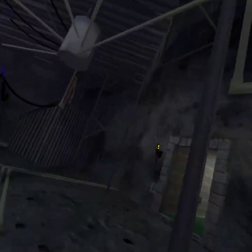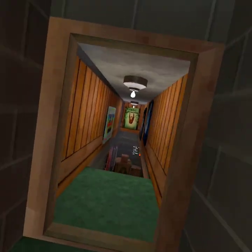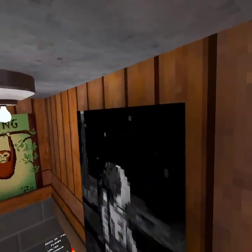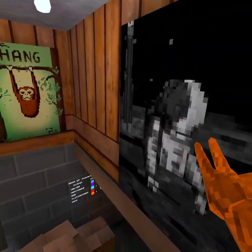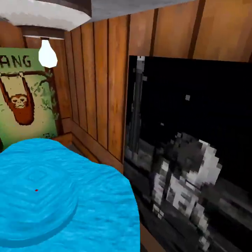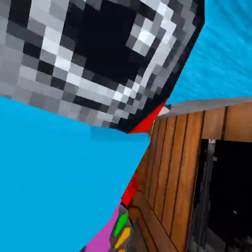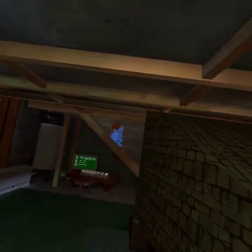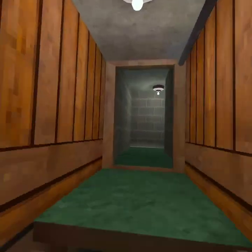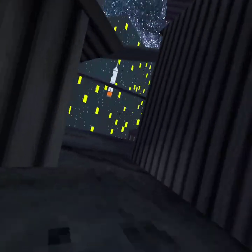Another reason why I think there's going to be a space map — I don't know why this door is open already — it's because of this poster right here. I've said this two times before in some of my videos: there's a poster of an astronaut monkey on the moon. This is an obvious reason, and that's not all my reasons, there's even more actually.